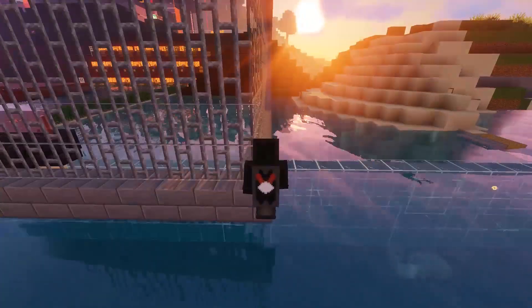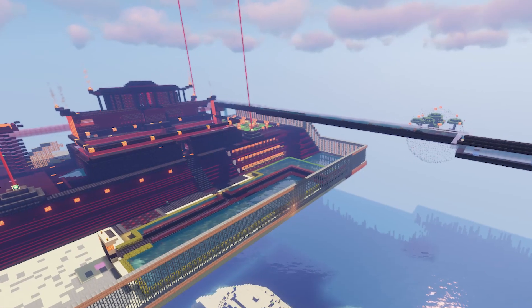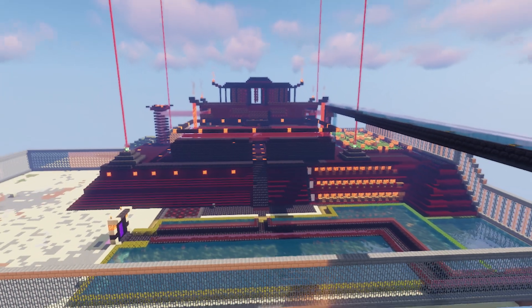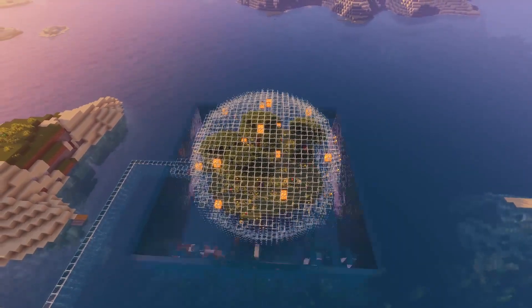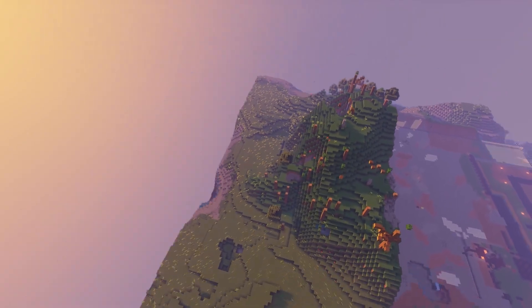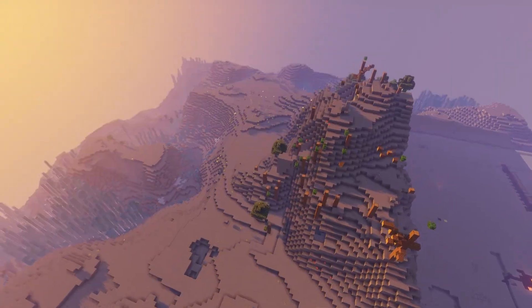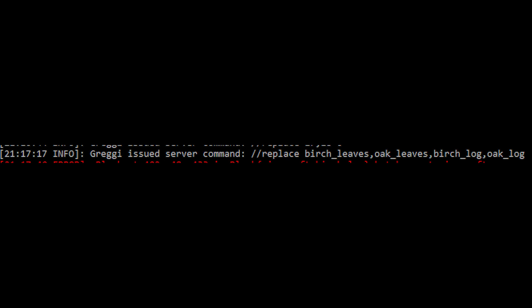I start by moving PewDiePie's original base to a safer place to keep the model and start cleaning the land to prepare for the terraforming. After that I tried to remove water from the glass meatball to move it later, but I failed, so I installed a new plugin which lets me stop water from flowing back. I then removed all the water in the target zone and turned everything into stone. However, I ran into a problem.